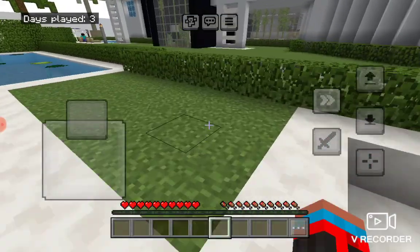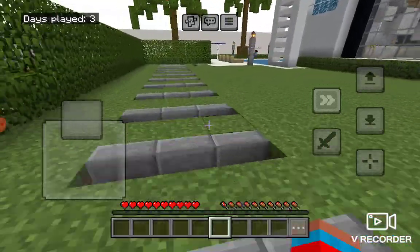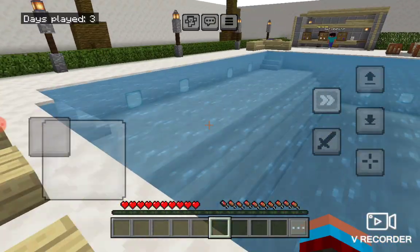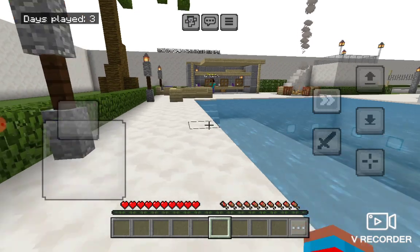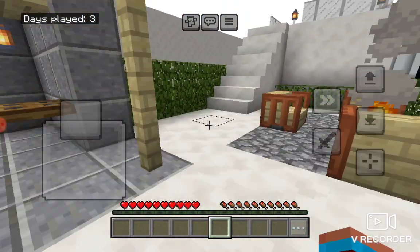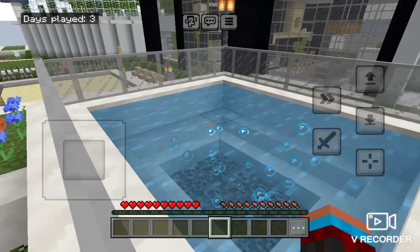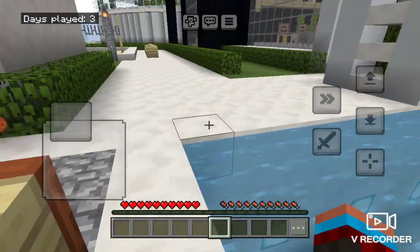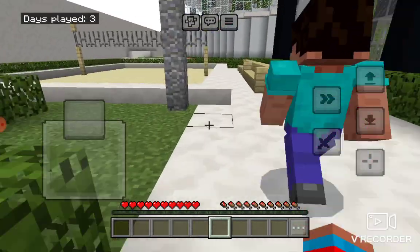We have an outdoor pool and an indoor pool — we'll show you the indoor pool later. Then we have a bar, and we also built a... we put an NPC there too. And we also built a hot tub and a campfire. We have the pool with a deep end and a shallow end.